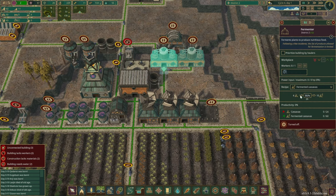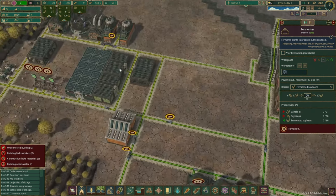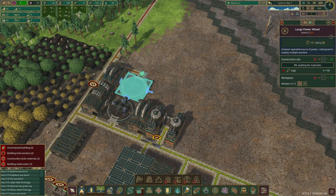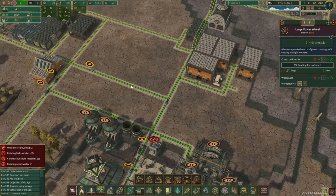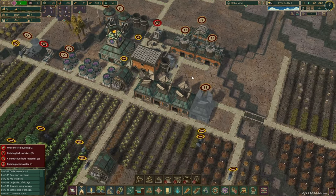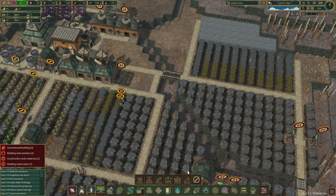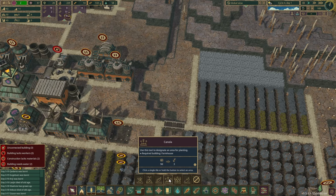We're doing fermented cassavas, which is an easy thing to do. Another thing we wanted to do was fermented soybeans, but we don't have any canola oil — so that's where this area is going to come in handy. We don't have the science for it yet, but we also need to grow some canola.